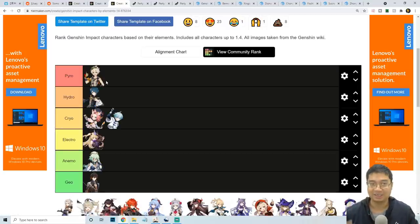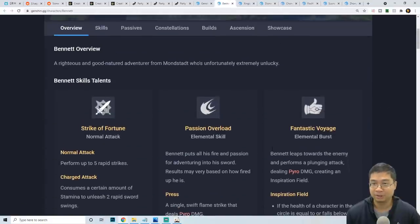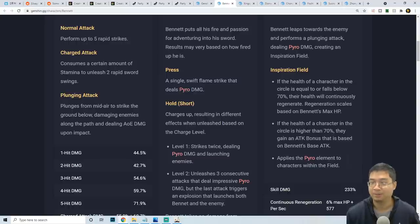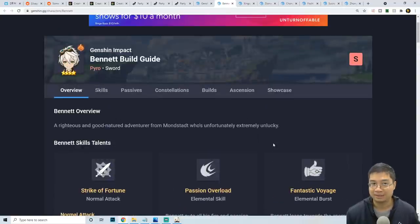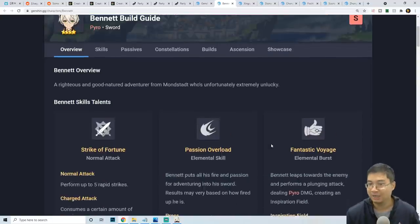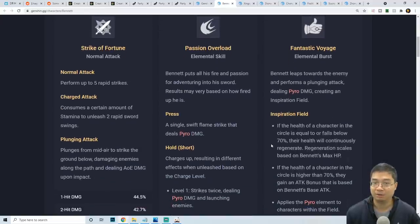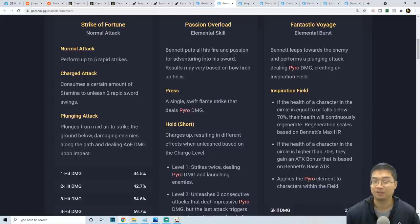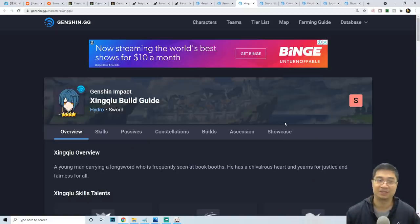For Bennett: keep in mind his damage buff from his burst scales off his base attack — meaning the weapon's base attack plus natural leveling provide a higher buff. If you want higher healing, build him with high HP percentage. Attack percentage artifacts do not work for his burst's bonus damage, so avoid those if your priority is the team buff.